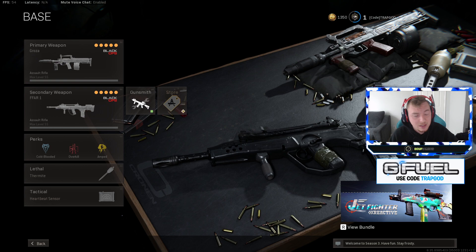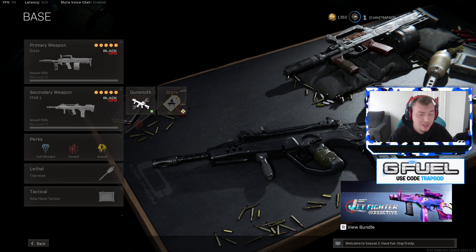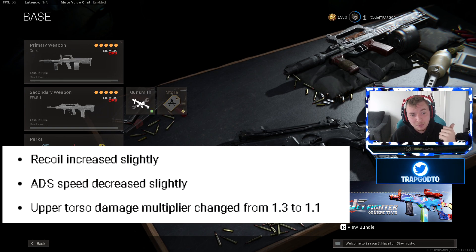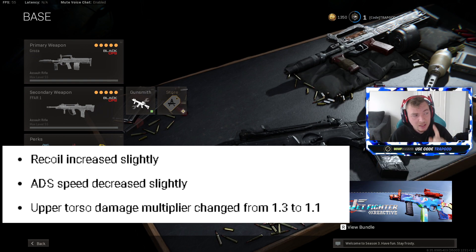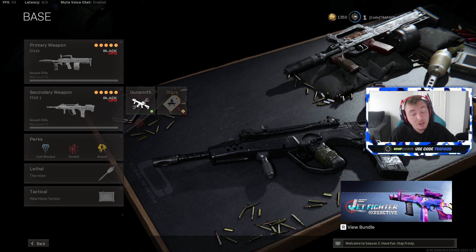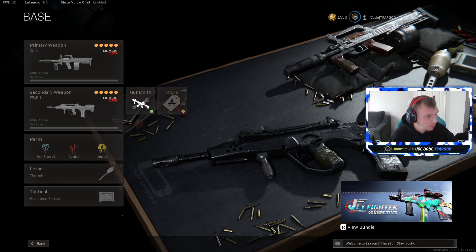Next let's look at the Groza. The Groza wasn't the most accurate weapon to begin with, but by increasing the recoil it's going to be even less accurate. They also lowered the ADS and the upper torso damage. What made the Groza excellent was it could get a seven-shot kill because the upper torso damage was really high. Now they've lowered that, which significantly increases the overall time to kill.